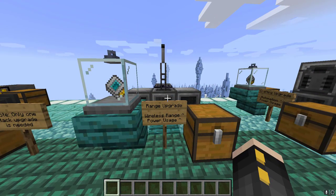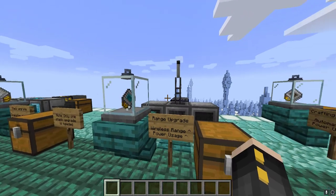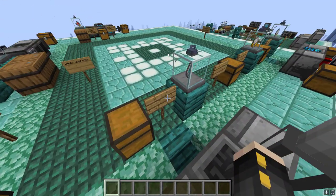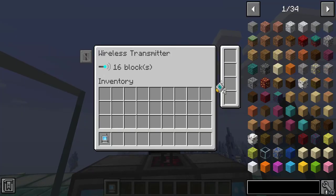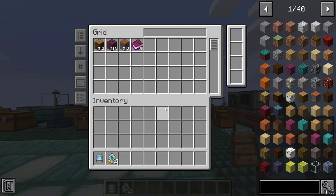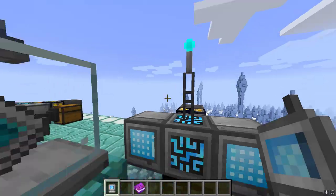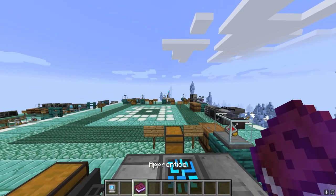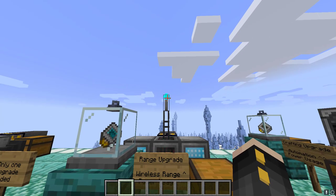The range upgrade is used to increase your wireless range at the cost of power usage. It goes inside the wireless transmitter and increases the distance you can access the wireless grid. If I place four range upgrades inside the transmitter, you can see the block count goes up to 48. With no upgrades the range is pretty close, but the range upgrade allows you to walk a lot farther away and have it still work. It's useful if you have a bigger base and need to use your grid from wherever.